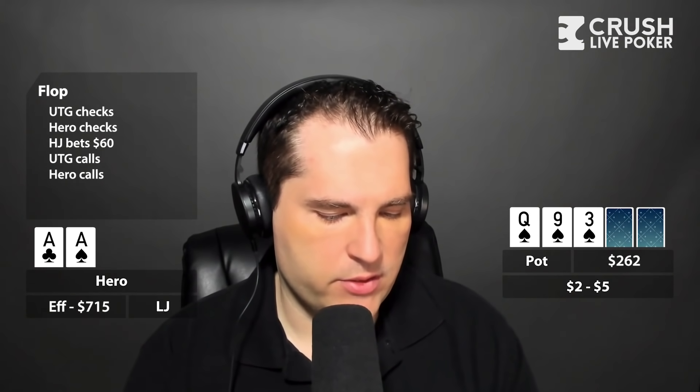Hero checks. Then the hijack bets 60 dollars — about two-thirds pot. Under the gun calls. I think raising would be an overplay; I'm not trying to get anyone off a flush if they flopped a flush. So hero calls as well — getting good odds to peel, and I might have the best hand.